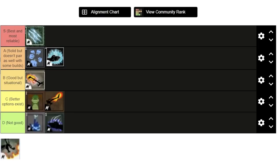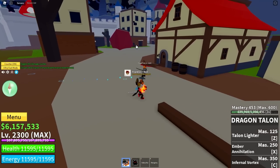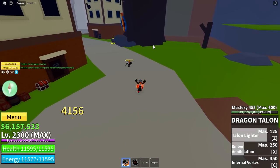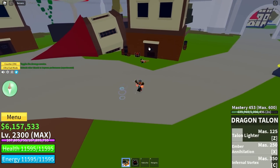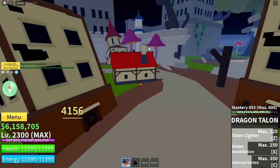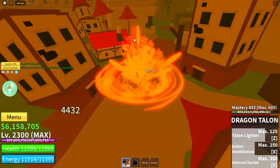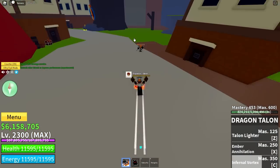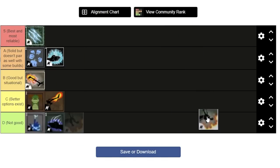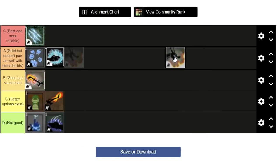And finally we've got Dragon Talon, the newest addition to Blox Fruits and the upgrade to Dragon Breath. Considering Dragon Breath is garbage, Dragon Talon is very good by comparison. The combo potential is pretty good, but the last move is hard to fit into combos since it's long and drawn out and people can just walk or teleport away. For farming, two of its three moves are AoE, which is a nice upside. I'll put it right behind Sharkman Karate.